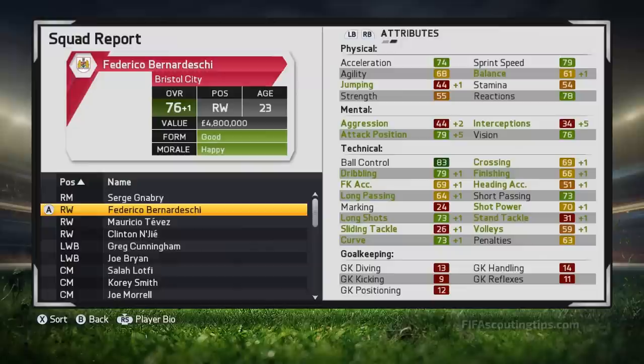Talking about a good price — Bernardeschi is up next and remember he was completely free. He's better technically than Gnabry although not quite as good physically. His technical stats are very good all-round: very good long shots, curve and shot power so he can score goals from distance, and ball control of 83 with dribbling of 79 — get the ball under control quickly and take it around defenders very easily. He's a very good all-round, technically astute player.